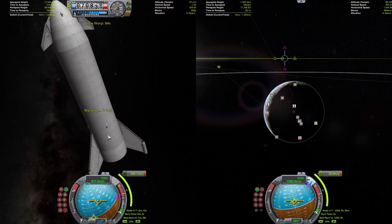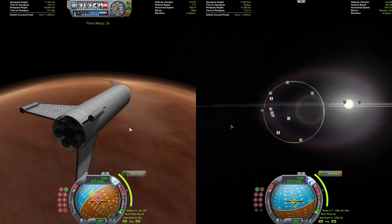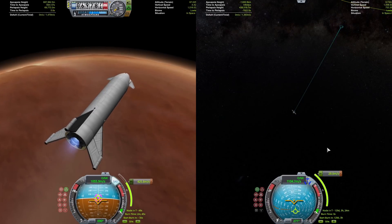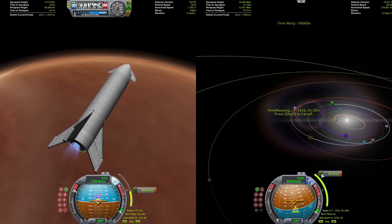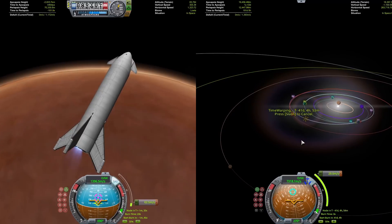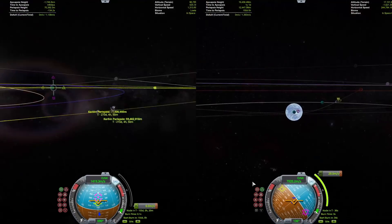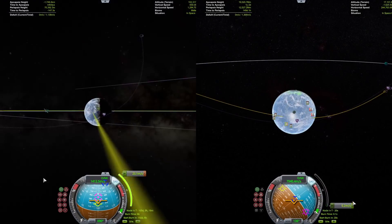Starship is planning its correction burn as BFR is planning its return burn and lighting up the engine right now. The burn does take a while with just one vacuum engine. The correction burn is being planned by Starship, and once BFR finishes its burn it will be planning its own correction burn. It looks like Starship is probably going to be entering Kerbin's atmosphere a little bit before BFR.